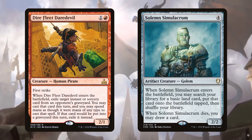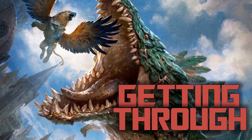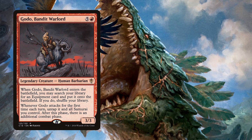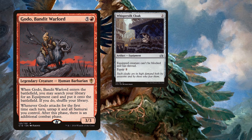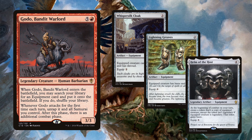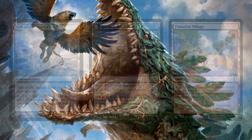A lot of this deck revolves around Ilharg, so we need to get it onto the battlefield and get in for damage. Haste is really important — Anger, Bloodsworn Steward, and Generator Servant can all give Ilharg haste. Godo, Bandit Warlord is a powerful ETB that gives access to your equipment toolbox. Whispersilk Cloak guarantees your commander gets in, Lightning Greaves protects it and gives haste, and Helm of the Host can make your commander go out of control, also comboing with Godo to win the game. Lands that give haste are great since they don't take up a card slot — Hall of the Bandit Lord, Hanweir Battlements, and Flamekin Village all round out the haste package.